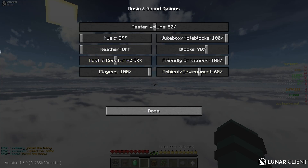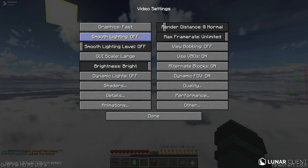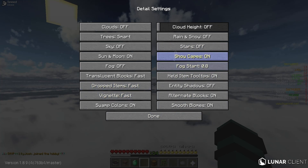For my Minecraft settings I'm going to start at the music and sounds tab. You can just copy down these settings — just pause the video — and then we'll move down to my video tab. This is what I have here, and then details — here's all this stuff.